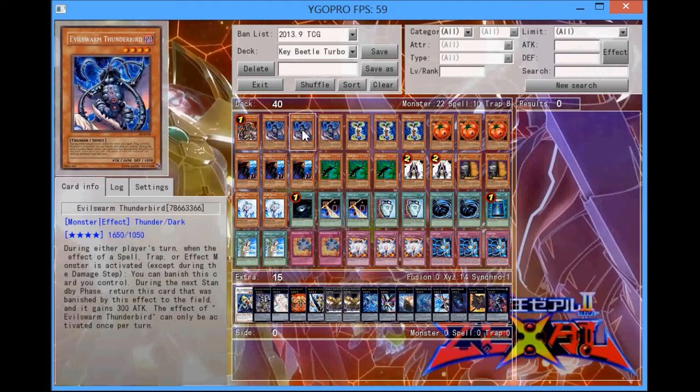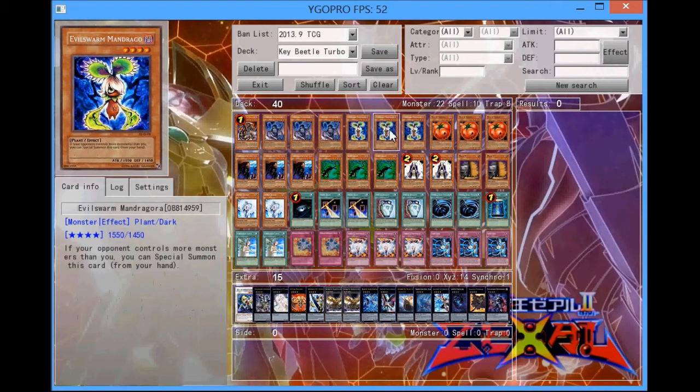Not as good as Wind-Up Rabbit because it can't specifically activate its effect at any time, but this card is a much more powerful attacker than Wind-Up Rabbit, so I think it's a fair trade-off. Really good card — Evilswarm Thunderbird. One Evilswarm Mandragora — the great thing is you can normal summon or special summon this card and it's good on your first turn whether you're going first or second, so that's why it's one Mandragora.